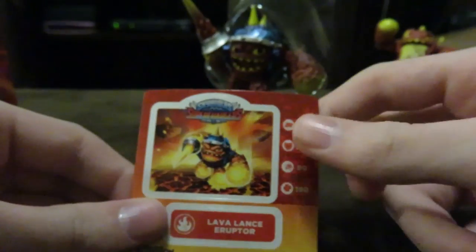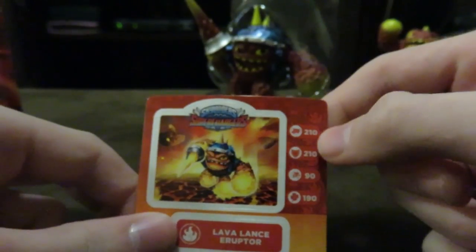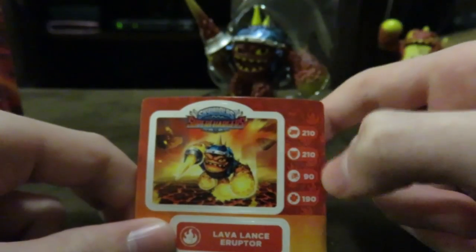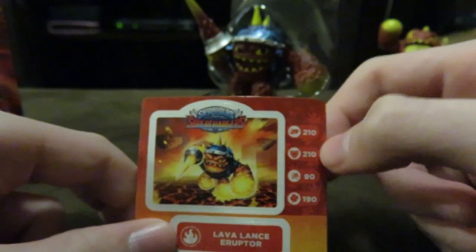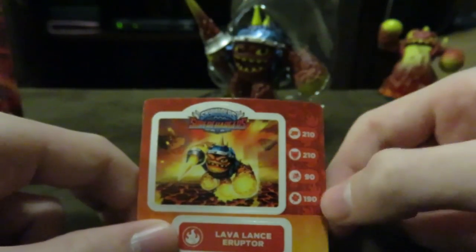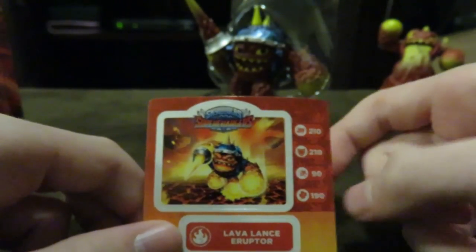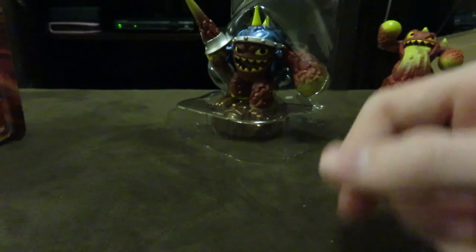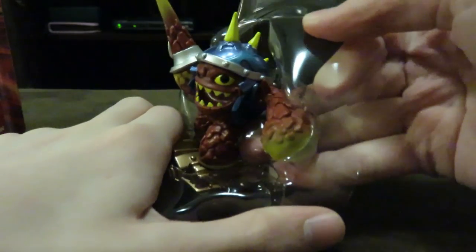We get a sticker for Lava Lance Eruptor which has the stat card on it. For attack he has 210, for defense he has 210, for speed it's 90 — not that fast — and 190 for magic, which is good. He's from the fire element.